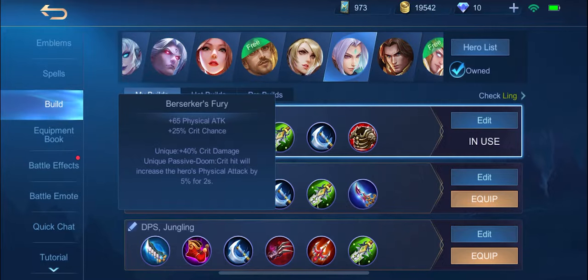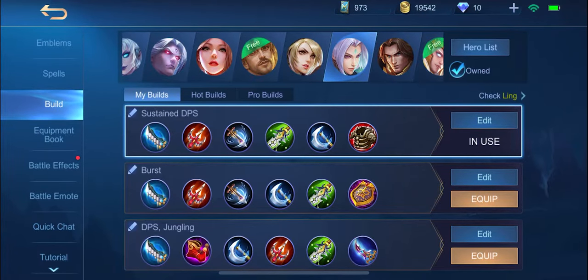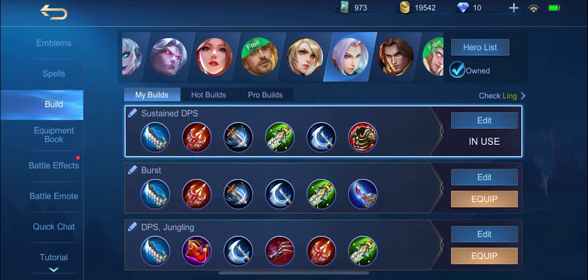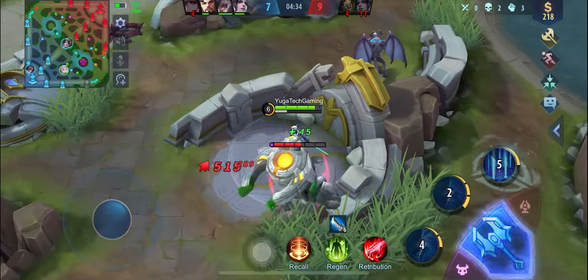Berserker's Fury will give him more physical damage and critical damage. And last for the core items is Blade of Despair, which will give massive additional damage to his stats. For the last item slot, you can choose Brute Force or Immortality if you want Ling to be more durable. But if you want additional damage, go for the Blade of Heptasis. If you're not aware of item uses and don't know what items to pick, we already made videos discussing all the items — check the link in the description below. However, items are situational and can be an excellent advantage if you pick the right one that suits your game style.